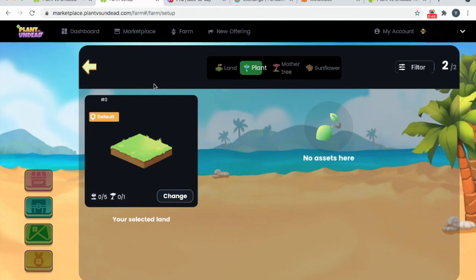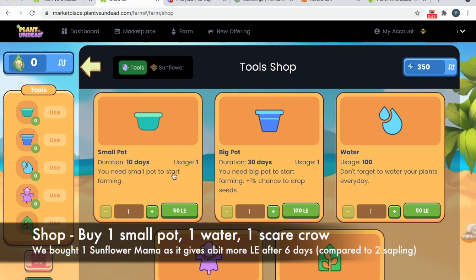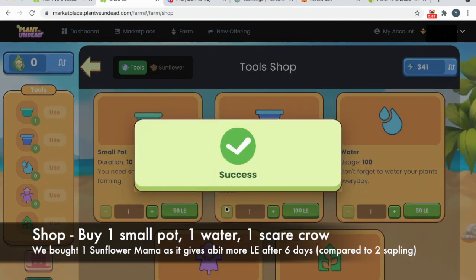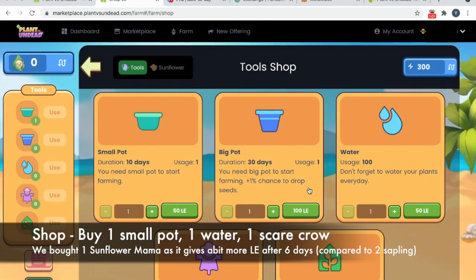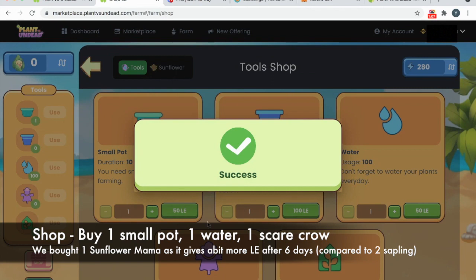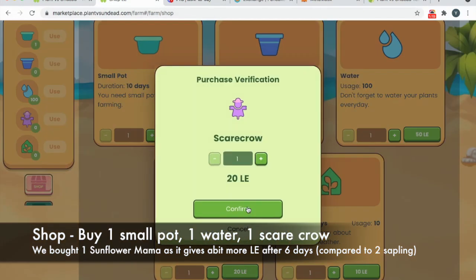Now go back to the shop. First, we are going to buy one small pot — go ahead and buy, just click once, and confirm. Successful. Next, we are going to buy one set of water — 100 waters, which you can use 100 times. And finally, we are going to get one scarecrow that you can use 20 times.